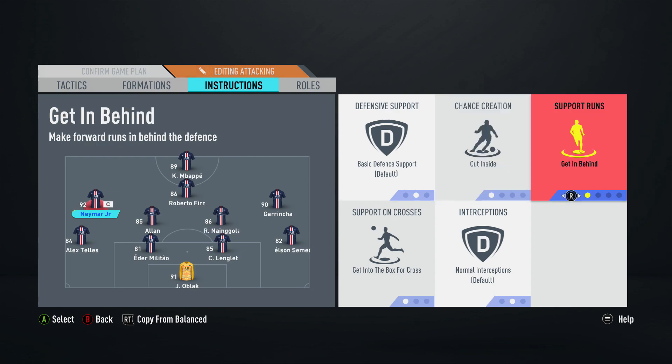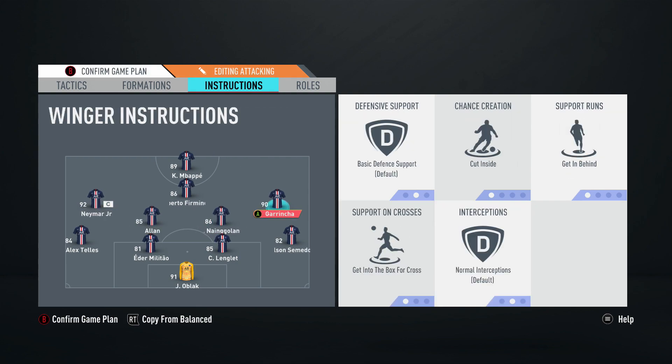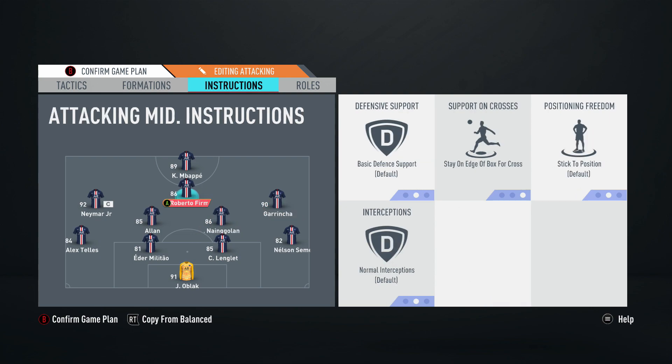I also have the wingers on get behind to stretch the defense and make darting runs in behind, plus get into the box on support for crosses. Cutbacks are very effective in this game — going down the wing with a fullback, then cutting it back to the penalty spot or back post, you can find a player open for a low driven cross. Having your winger set to get into the box means he'll be there to tap it in.